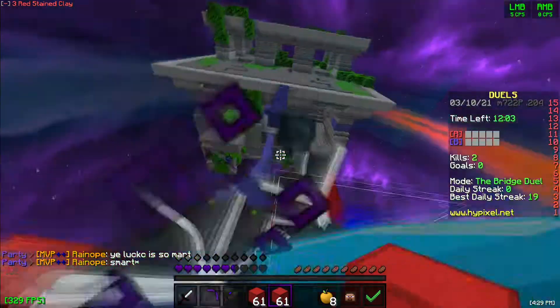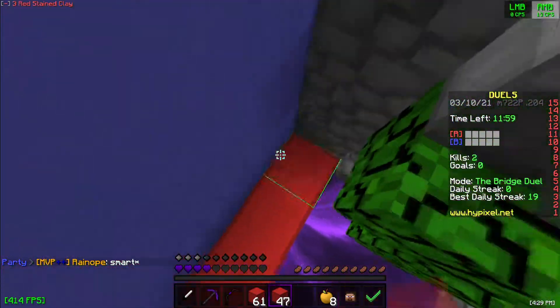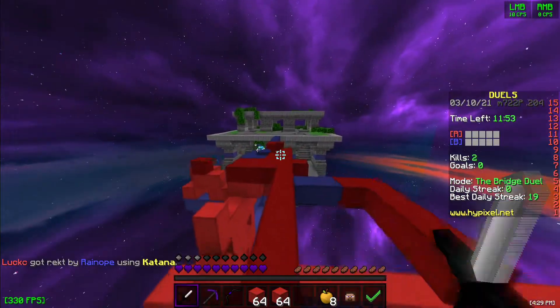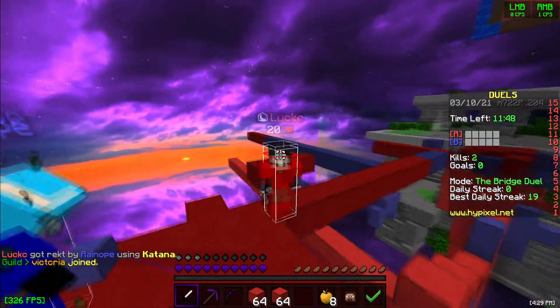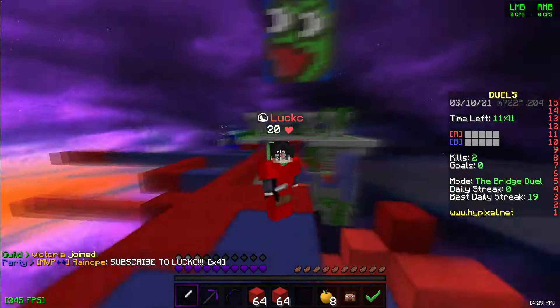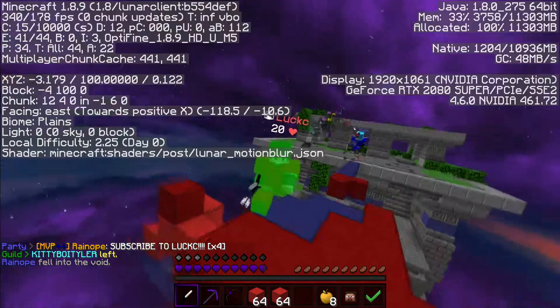Basically, F3 plus a button — a lot of buttons can do a lot of things. So basically what you have to do: hold F3 and then press B. Boom. That toggled it and that untoggled it. F3, B.